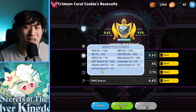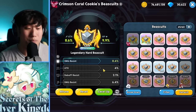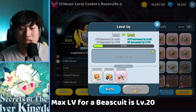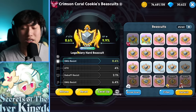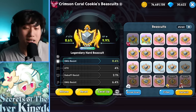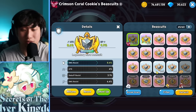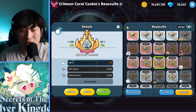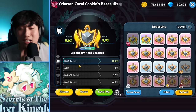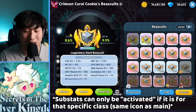The maximum substats you can get is 15, which is insane. You can also upgrade the biscuits themselves. Each biscuit can be leveled up all the way to level 20 — that's the maximum — and with each level you upgrade the attack and HP of that biscuit. Biscuits can only be equipped by the class they are designated for, indicated by the icons — defense, charge, ambush, etc.